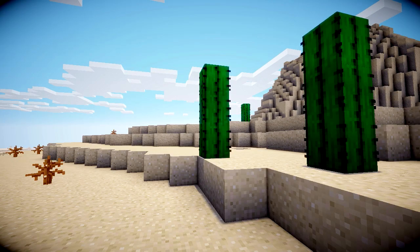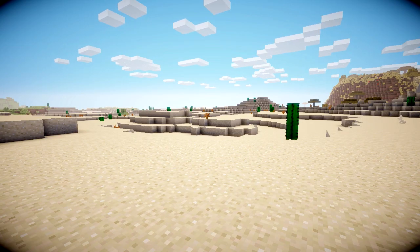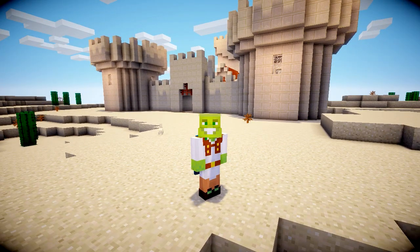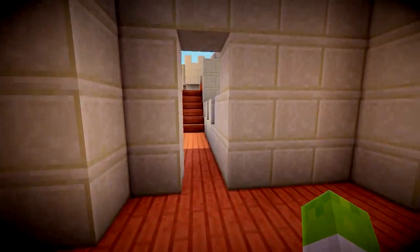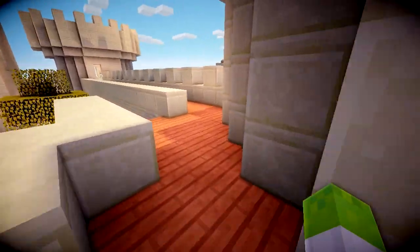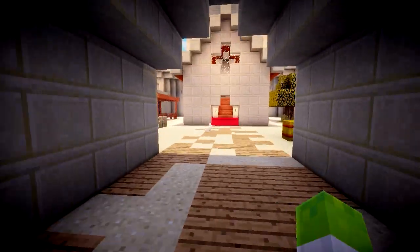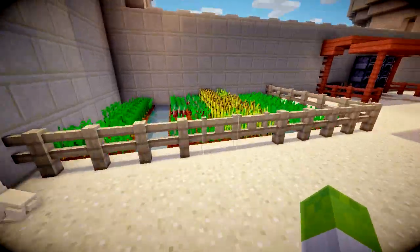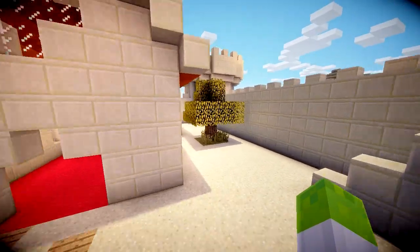Next up we have the desert biome. There are cactuses that can hurt you, no grass, and nowhere to hide from skeletons. Well, here is your cover - the sand castle. Here it is: four matching turrets with one big center building and a wall going all the way round. The good thing about this wall is you can actually walk all the way round it, so if you were being invaded you could shoot off the skeletons from up here. There's a staircase that links into the main building.